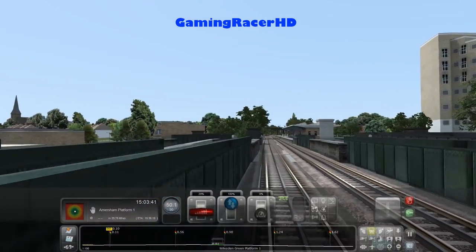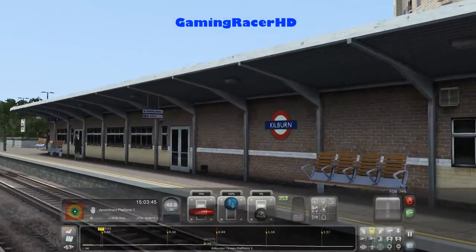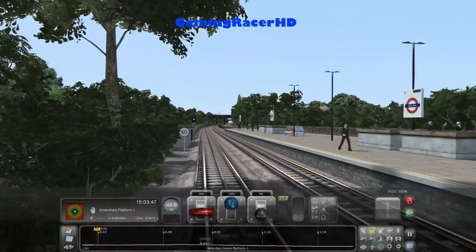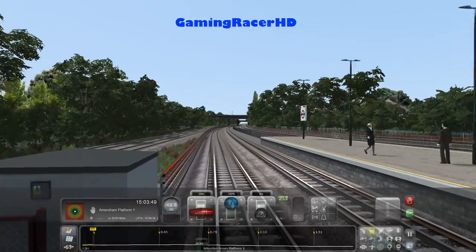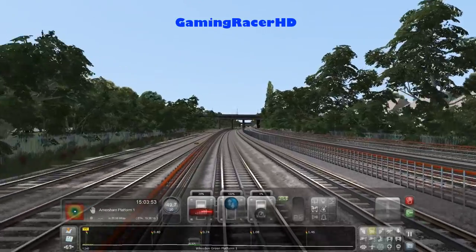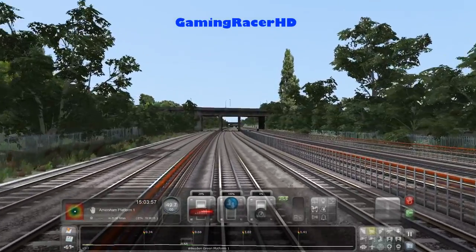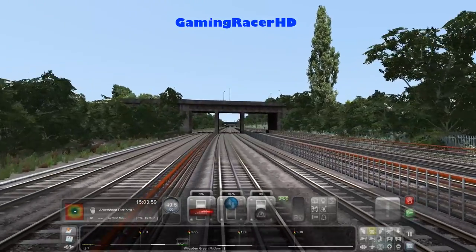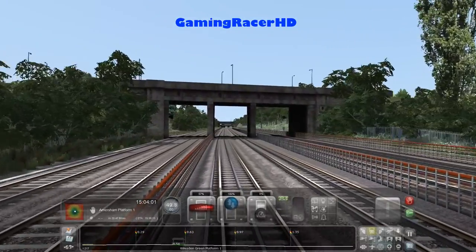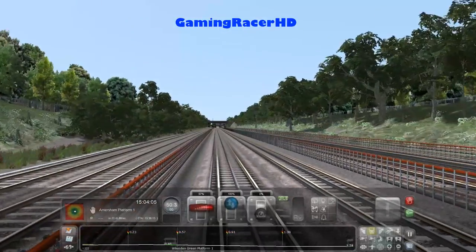This is Kilburn station - I used to live in Kilburn so I should know this. It is quite laggy; I'm not too sure why. I turned up the graphics a bit too much. Next station is Willesden Green, and it does show the station on the HUD which is good.